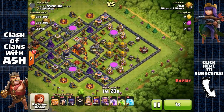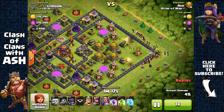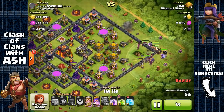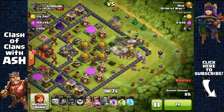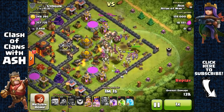I didn't even have the correct army composition but still look at this — lots of resources. I'm guessing loot is loaded right now because the update just hit. A few seconds after the update, I immediately gemmed the Town Hall, got the Grand Warden, and this is the first raid with him.